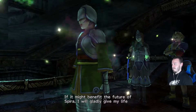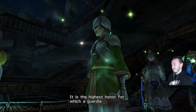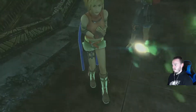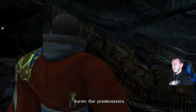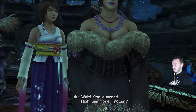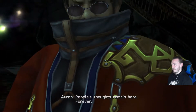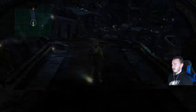You guys recognize this? 'If it might benefit the future of Spira, I will gladly give my life. It is the highest honor for which a guardian might ask. Use my life, Lady Yocun, and rid Spira of Sin.' She said Lady Yocun — she guarded High Summoner Yocun? This dome is filled with pyreflies. It's like one gigantic sphere. People's thoughts remain here forever. Crazy.